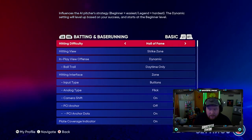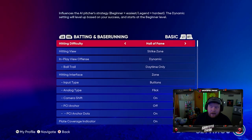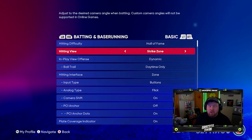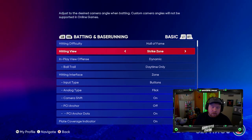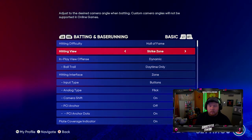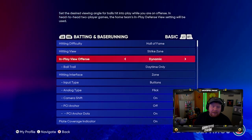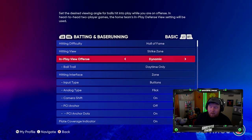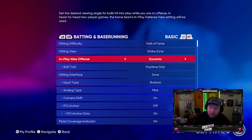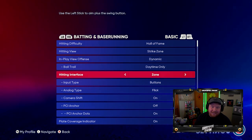Gameplay difficulty is whatever you want — it only really affects offline modes, not Diamond Dynasty. My biggest number one tip is to use Strike Zone hitting view — Strike Zone, Strike Zone 2, Strike Zone 3, or High, whatever works. My favorite is just the standard Strike Zone. In-play view offense I always have at Dynamic — a lot of people like Medium, but I recommend Dynamic. Ball trail is daytime only. Hitting interface is the second biggest thing.